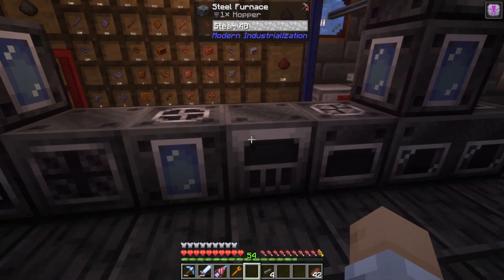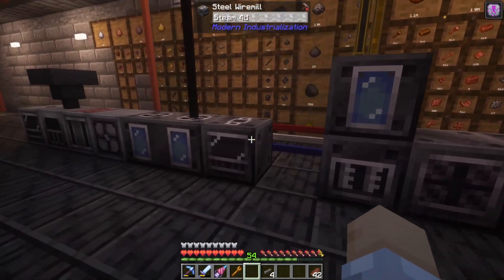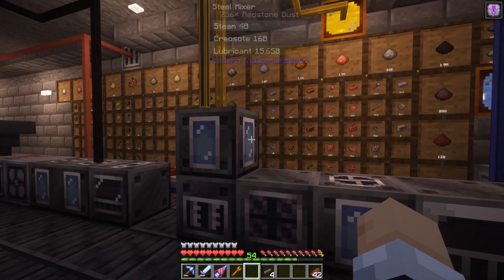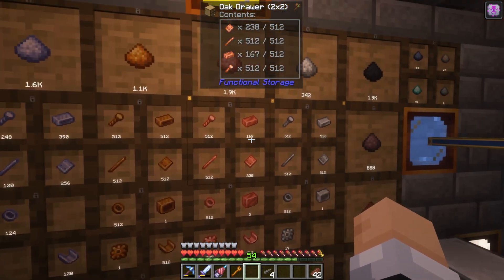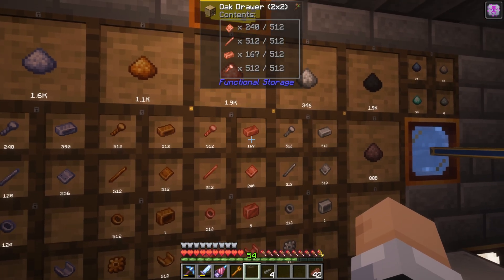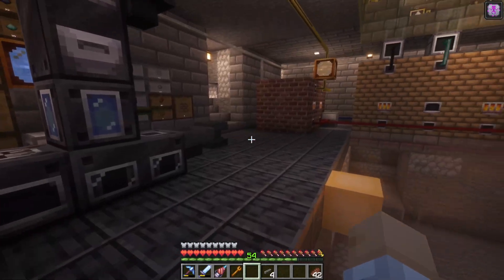I've got compressors and macerators and furnaces and mixers and bending and cutting machines, and I've been doing all this manually filling these drawers, identifying that I really do need to automate all this stuff. These are all up at 512, mostly. You can see this right here is automatically filling this drawer with copper ingots.